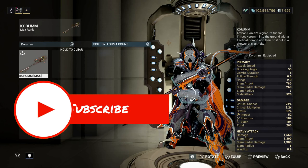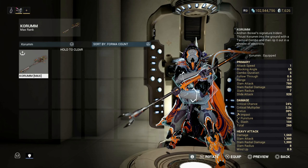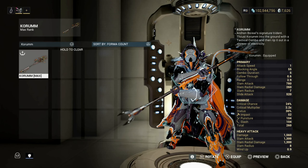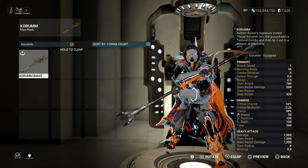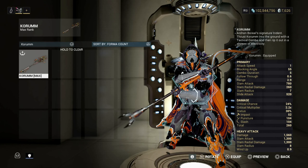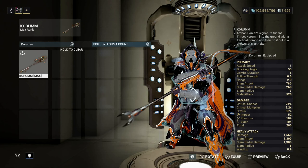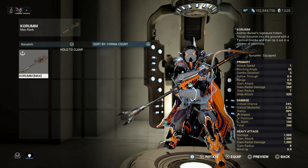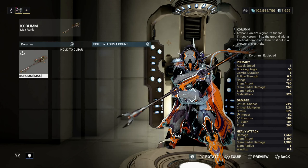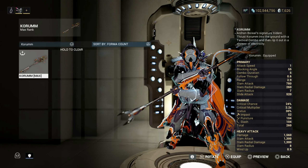Welcome back to another weapon build video. Today we're going to take a look at the Quorum. This weapon came from the New War quest — everybody should know about it by now. Not really giving a spoiler alert since it's been out for a very long time. The Quorum is a weapon you get if you did the New War quest.